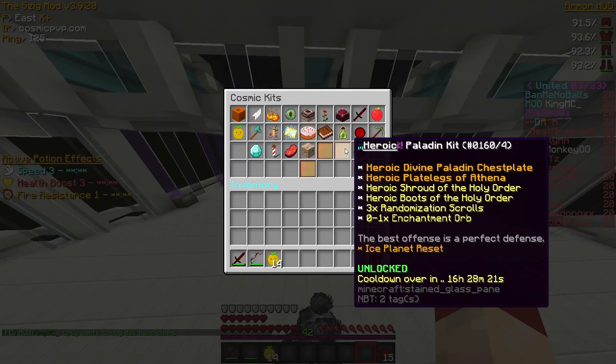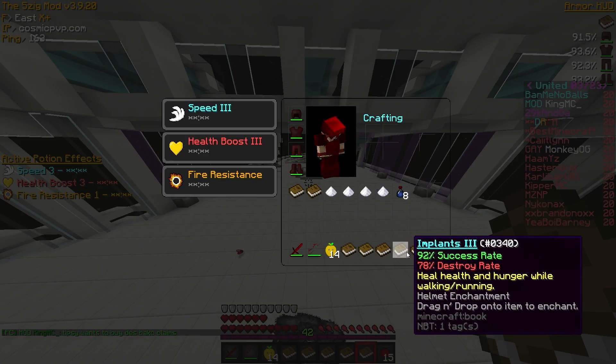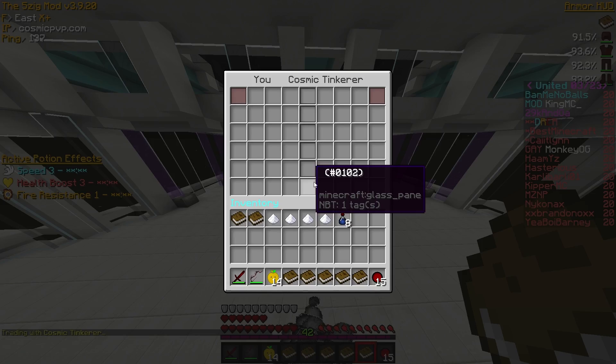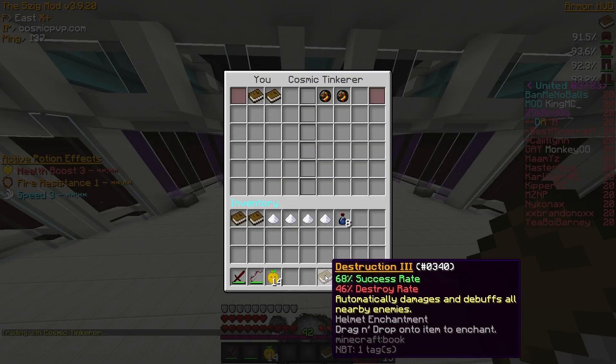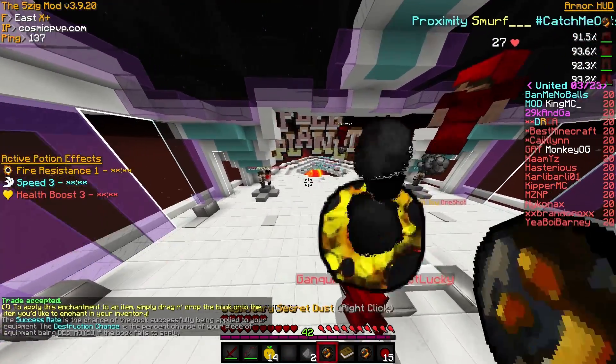The first thing I want to do in today's episode is open our Enchantment G-Kit and see what we can get from this. Oh, Implants 3 - okay, that's a good book. Cleave 1, Piercing 5. It looks like we got a couple, but we only got one good book from this. Bleed 3 - probably not keeping that. The only good book is Implants 3, and it's a really, really high percent, so I'll honestly take that gladly.